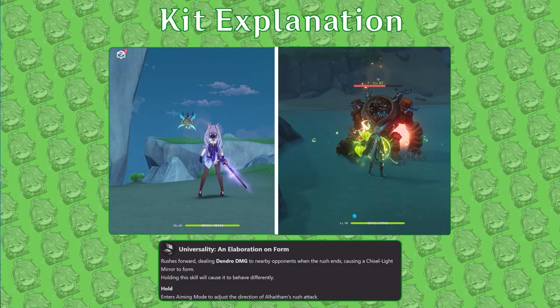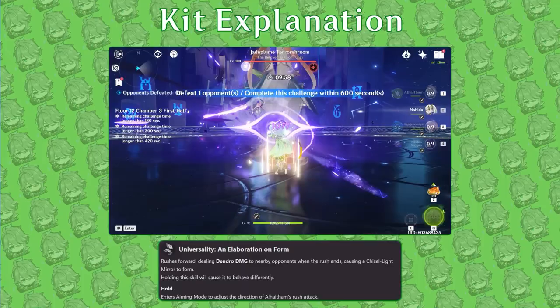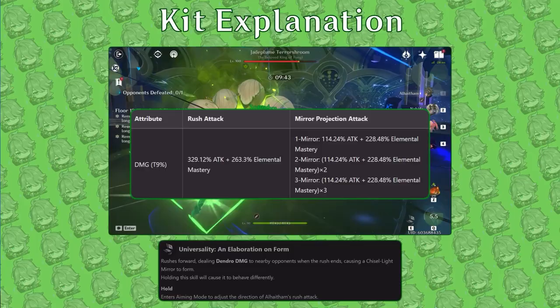Unfortunately, the skill does have a long 18-second cooldown, preventing Al-Haytham from using it more than once per rotation. The projections triggered by Al-Haytham's attacks when he has mirrors are considered elemental skill damage. They have both attack and elemental mastery scaling, and every other projection attack applies Dendro, allowing Al-Haytham to trigger multiple Spreads in a single wave of projection attacks when he possesses three mirrors.